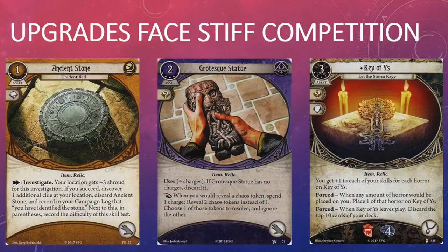The unidentified mechanic is one of my favorite parts about this game, but it's difficult to rate a card like Ancient Stone because we simply don't know the benefits of identifying it. I feel like the designers are setting up Ancient Stone to be really the linchpin of the Relic Hunter deck archetype developed in this box. The upgrade or upgrades for Ancient Stone will need to be powerful to compete with some of the other Relics available in the game, including the Grotesque Statue from the core set and the Key of Ys from the Dim Carcosa mythos pack.